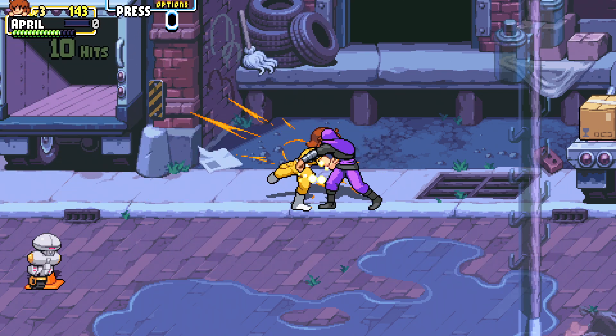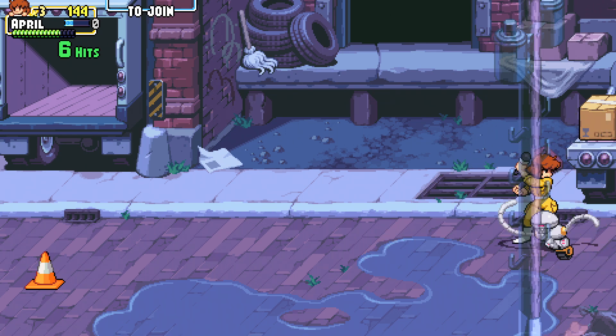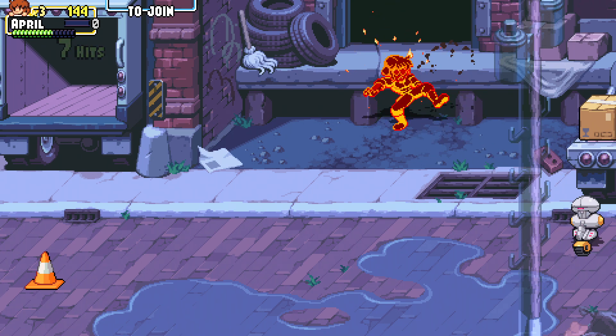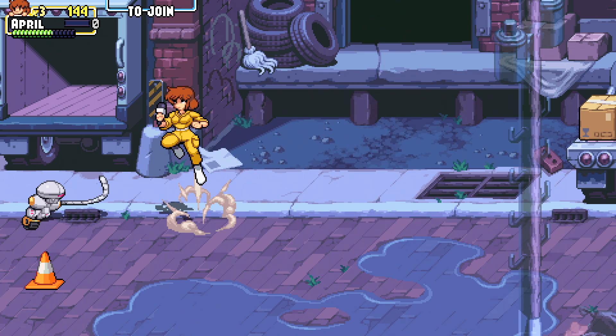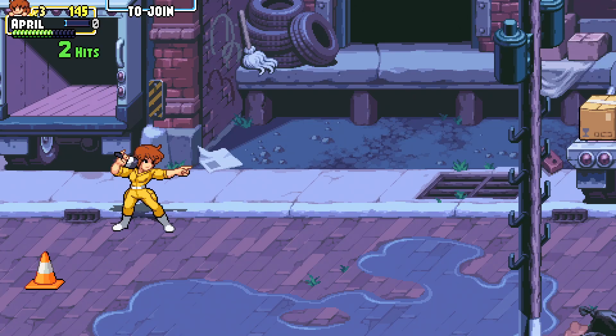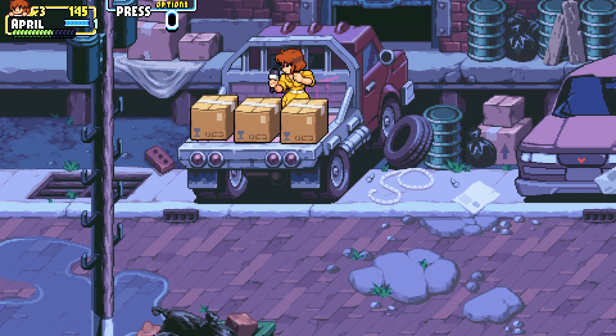Here comes a robot. I don't think I want to do a super move just against one of them like this, but I guess I could. Okay, that didn't work. We'll just get rid of this one, then I'll taunt. If another one of them shows up I'll try to use it. Can I get these boxes?